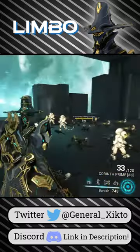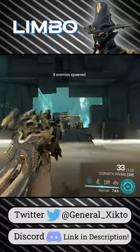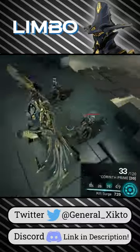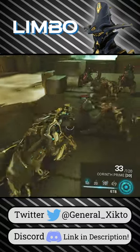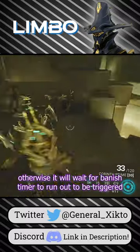First ability sends allies and enemies in a cone in front of you to the Rift for a set duration. Second ability stops time for enemies in the Rift, freezing them in place. Third ability puts a debuff on enemies in the Rift around you — if they exit the Rift, they will be sent back to the Rift and bring nearby enemies with them. If the affected enemy is killed, the effect moves to another nearby target.